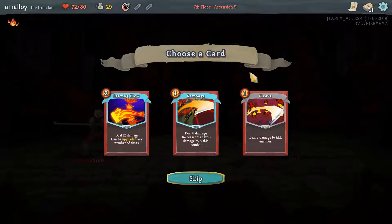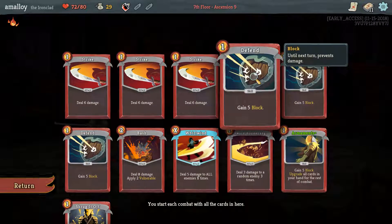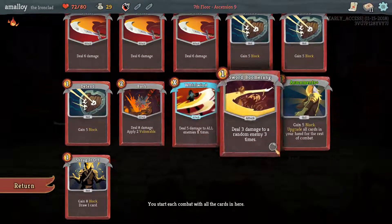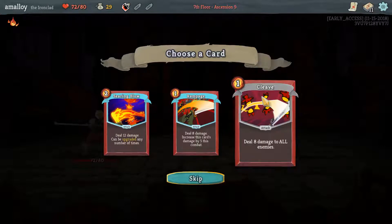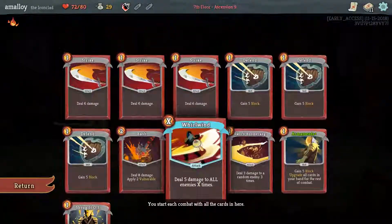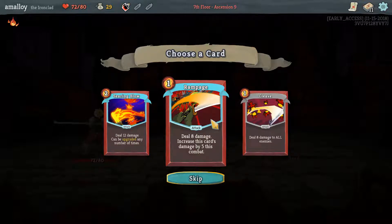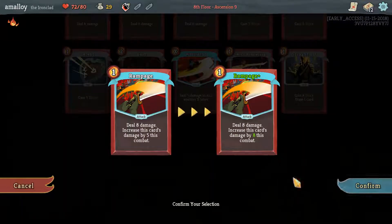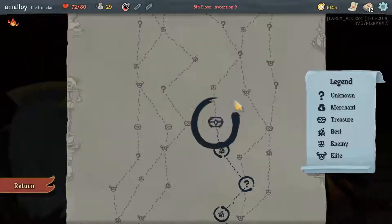I don't understand how to use searing blow honestly — it just seems bad. Would you really dump a bunch of upgrades into it? We have a thin deck with armaments, which can make searing blow get better over the course of a long combat, but that's rolling the dice. Why not just take something that's generally good, like rampage or cleave? Cleave fits well in our apparent AOE deck, but rampage is probably better as a way to give us something good against single enemies too. My sword boomerang is fine but not great, and I'll smith up the rampage because it's probably the best against this boss.